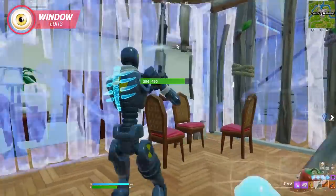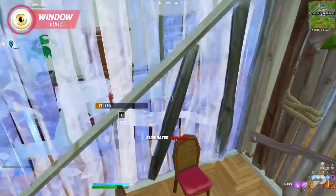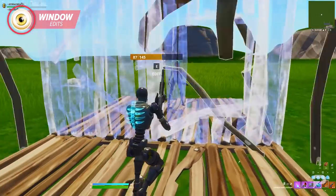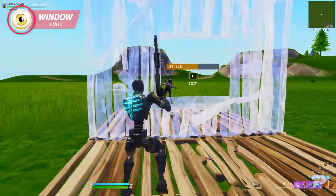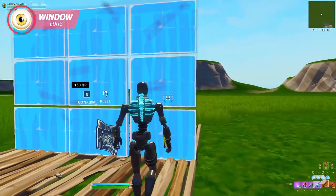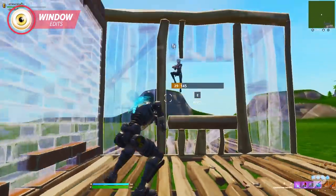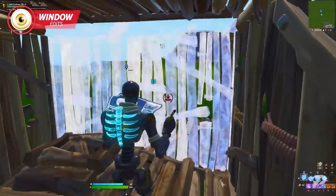The great thing about window edits is that no matter where you're positioned, you can always give yourself a right-hand angle on the wall. If you're standing towards the left of the wall, make a middle window edit. If you're near the center, make a right window edit. If you're towards the right of the wall, move towards the center — there really aren't any good angles from that position. Just make sure you're somewhat close to the wall you're editing, or your opponent could have a clear shot on you.